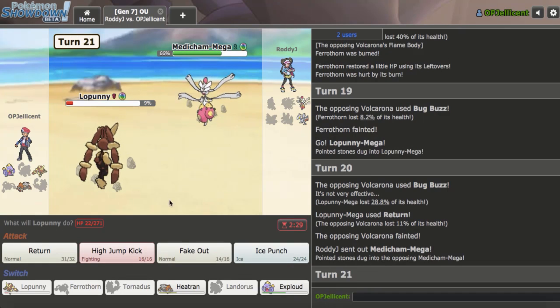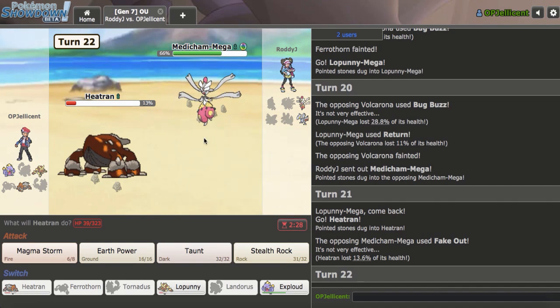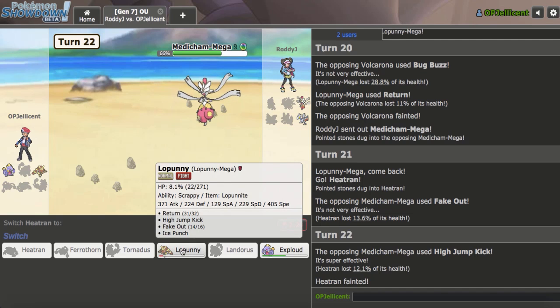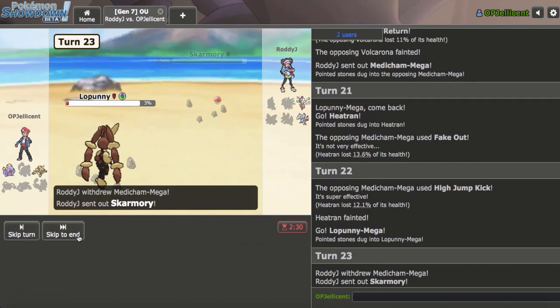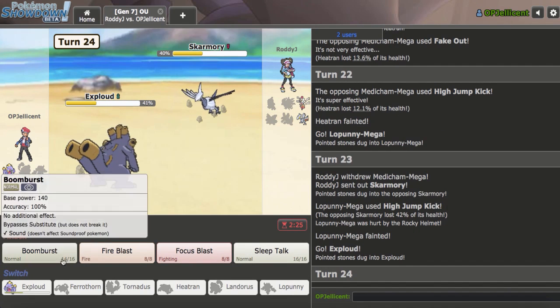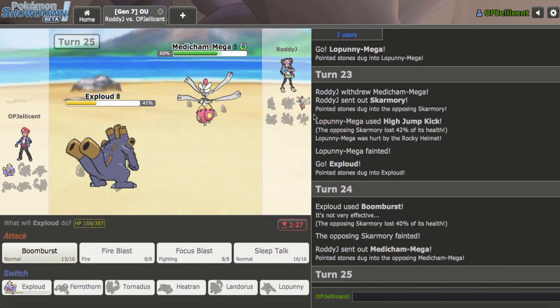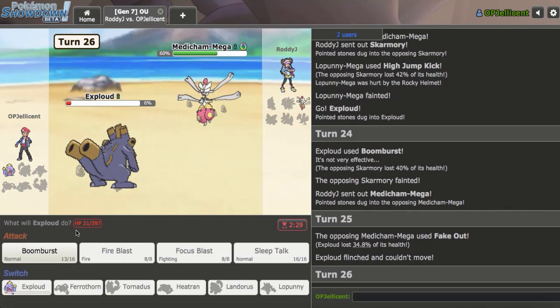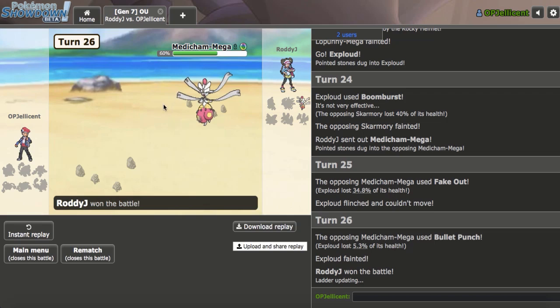Skarmory would come back. Medicham comes in, so it's going to Fake Out. Exploud guarantees the accuracy, so I'll do this on Fake Out. They actually risk High Jump Kick. I have to hope they don't have Bullet Punch. My opponent guarantees the win if they switch out. They see it — definitely see the win. So I'll go Exploud to get a kill, assuming I can hit. Boom Burst does 40% to Skarmory. Medicham comes back and picks up the win. I did not act on the one turn where I said my opponent was going to double to Medi — that was unfortunate. They knock me out with Fake Out plus Bullet Punch. They actually had Bullet Punch — not sure why they didn't click that against my Lopunny. I'll drop a GG in chat.